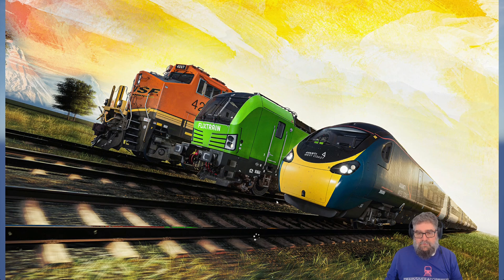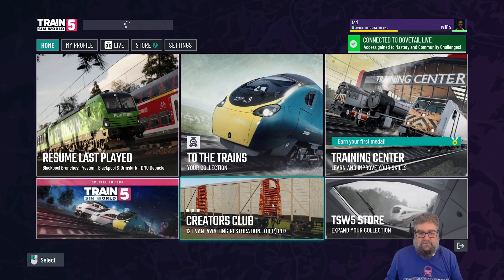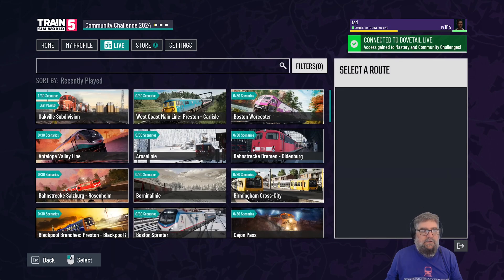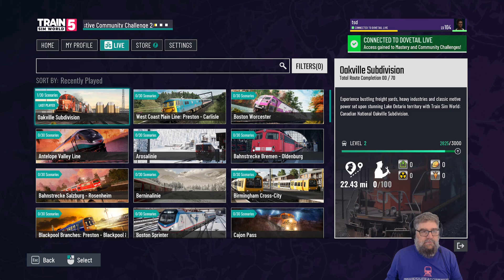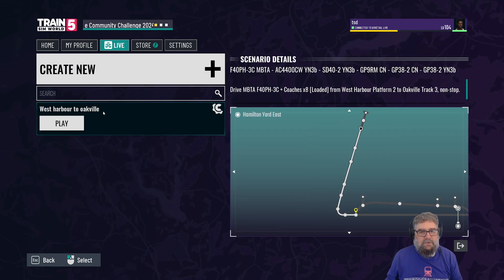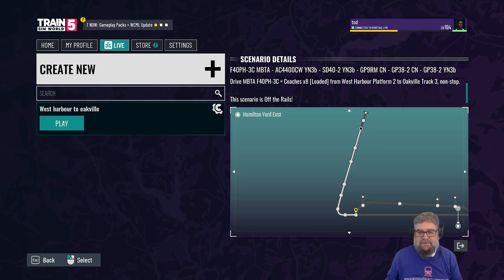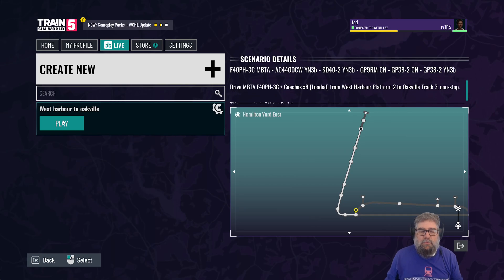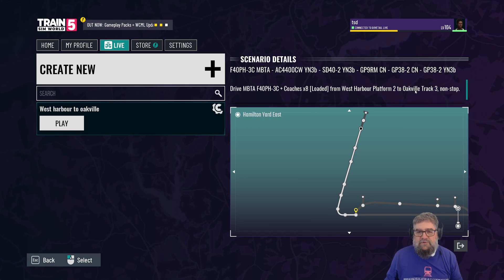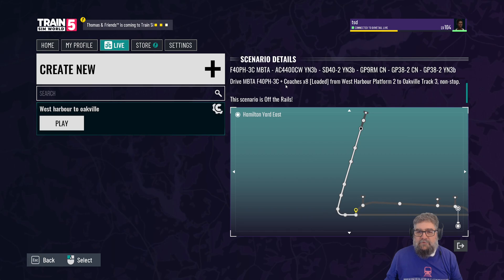The other way to play it is to go back to the main menu, then go into Creator's Club and Scenario Planner. We can see that Oakville has one of its 30 scenarios. You click on Oakville, click on 'West Harbour to Oakville', click 'Play', and it will take you in there. So that's about all there is to finding and subscribing to these things.